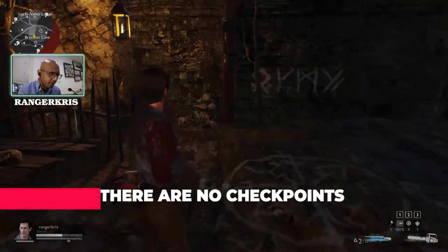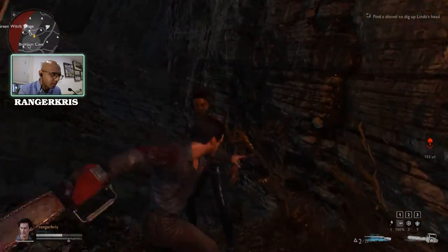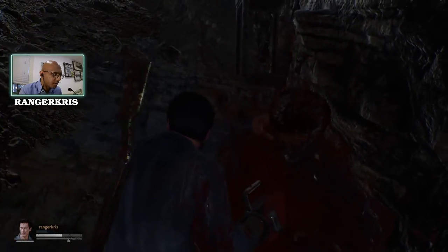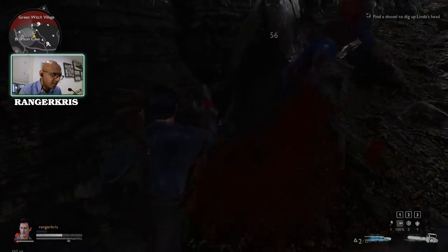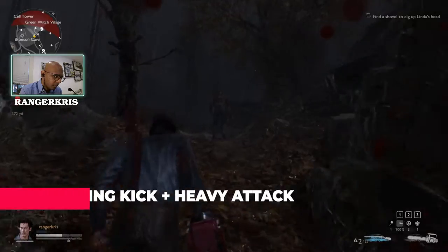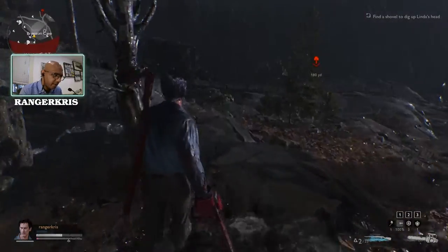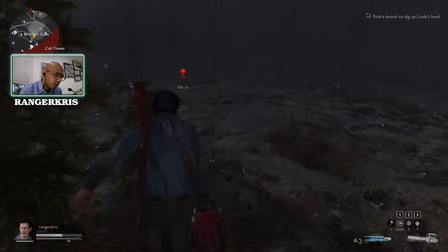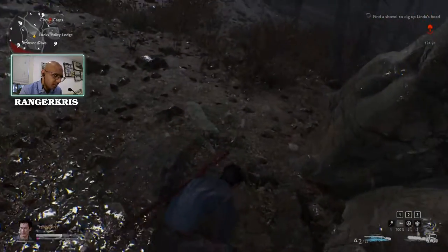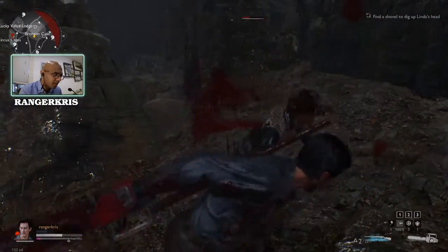Let's finish phase one of the mission. Now you're going to go and find a shovel in order to get Linda's body. Head up this path. Make sure you reload. Before the finisher move ends, turn your camera to the enemy who's next in line. That's a quick finisher — run straight at them and press heavy attack, which will cause you to kick them, then do another heavy attack while they're stunned. Easy peasy.